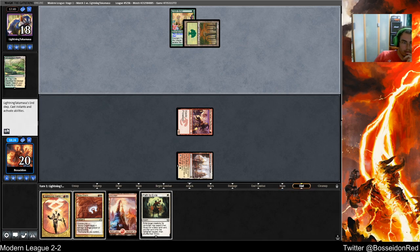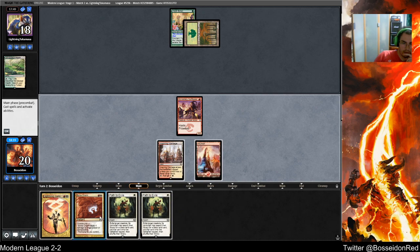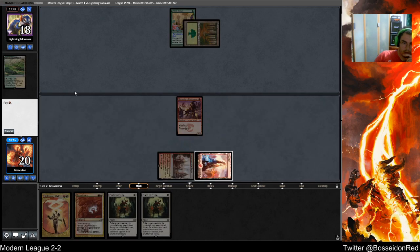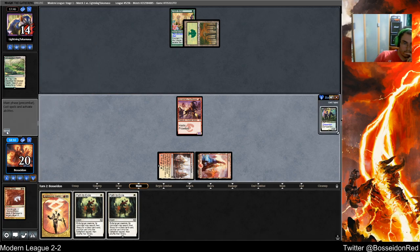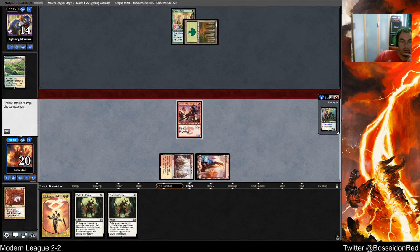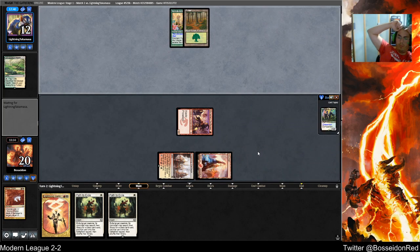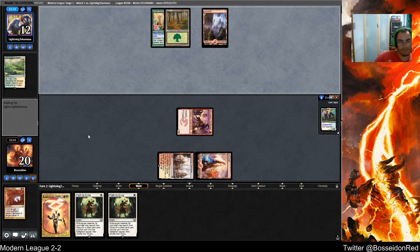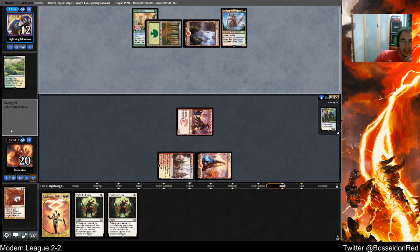Opponent is definitely skilled — never having Arbor Elf against Burn. A second Path — that's actually very decent. Now I want a white source. Watch me get blown up by Blood Moon now. Of course you keep Blood Moon against the mostly mono-red deck. Seasoned Pyromancer is awful here for me, of course. Clothis — okay, I can deal with Clothis.